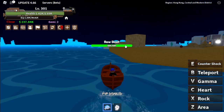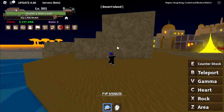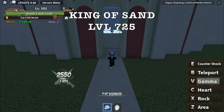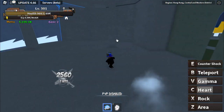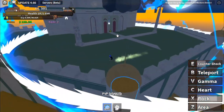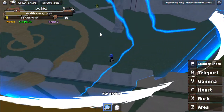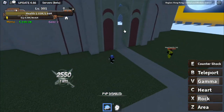Next island — heading towards the desert island, straight to the domain. Boss here: the king of sand. This boss can one-hit our account. So let's use Gamma, get a heart, counter shock, and go outside really quickly. We're also going to use our sword and teleport here to dodge — this one can really one-hit us. And this is a win! Boom, one more time. Nice.